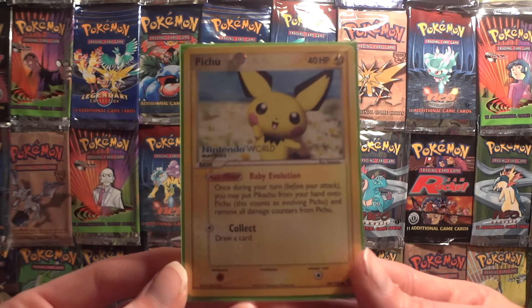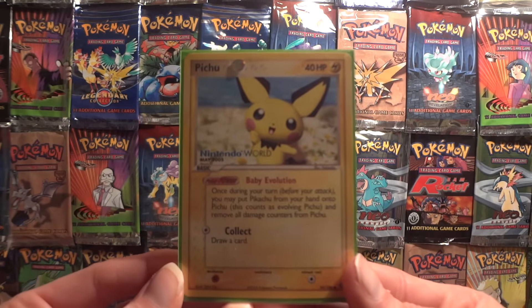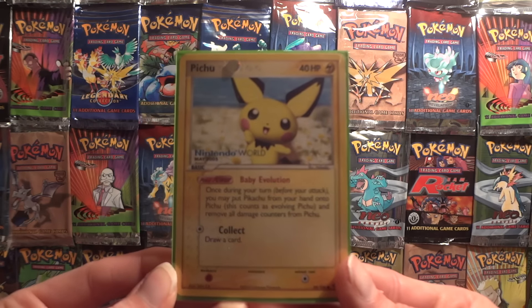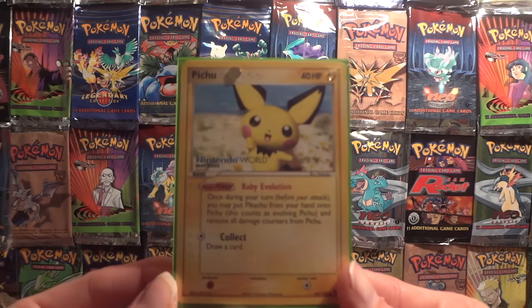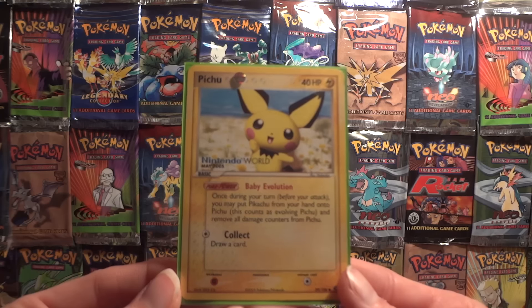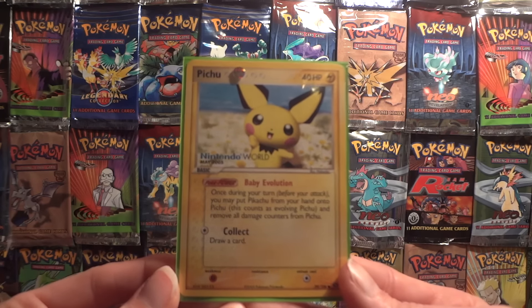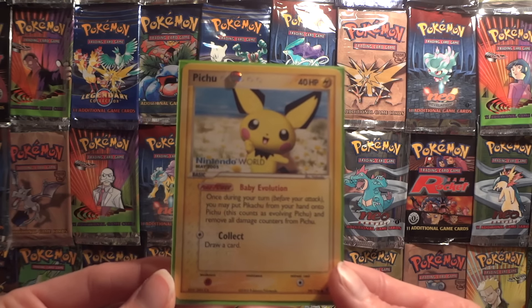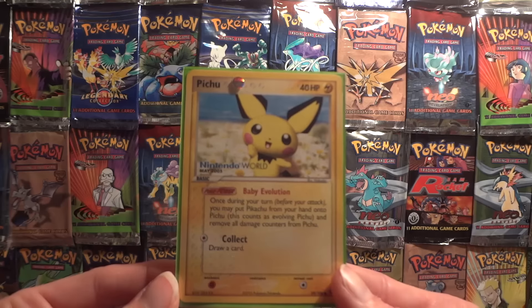This card was first printed as a McDonald's promo in Japan and was then reprinted in the Emerald set in English. It never appeared in an actual Japanese set, as there was never a Japanese equivalent of EX Emerald. The Emerald card set was released to coincide with the Emerald video game, so they just combined a bunch of Japanese promos to make the English Emerald set.